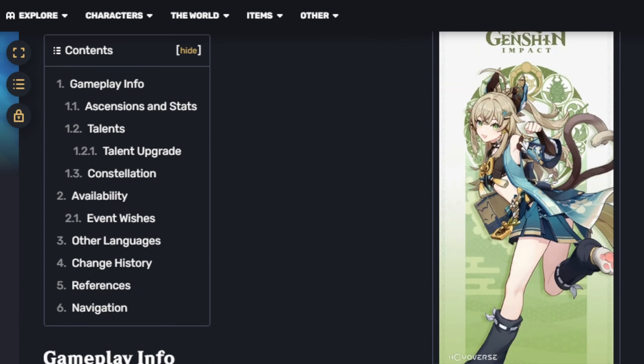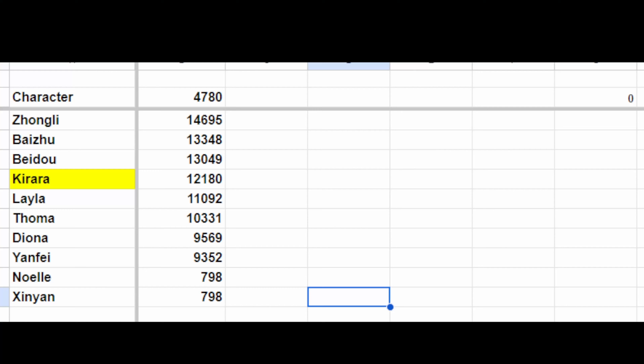Now back to Kirata. She has an impressive 12,180 base health, which is actually higher than most 4-stars, just slightly below Beidou. And that's excellent for the fact that her shield scales on health.